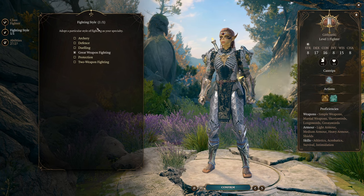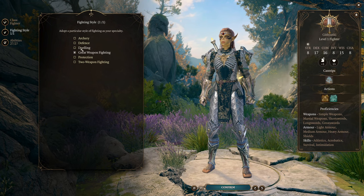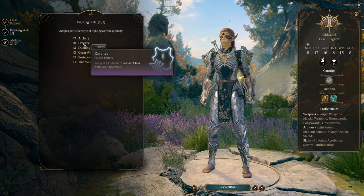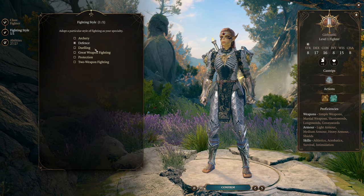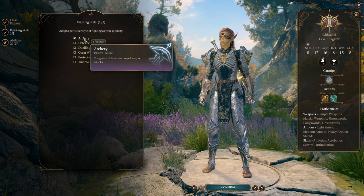For our fighting style, you have a lot of options. For a sort of default character you could take Defense — just plus one armor class is always incredible. If you intend to use specific weapons or setups you could go with Dueling or Great Weapon Fighting, both of which are very useful. But to emphasize versatility, we're actually going to take the Archery fighting style.